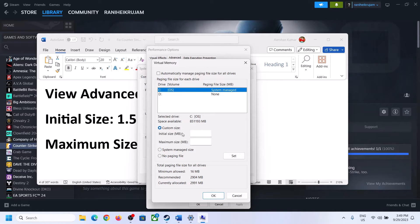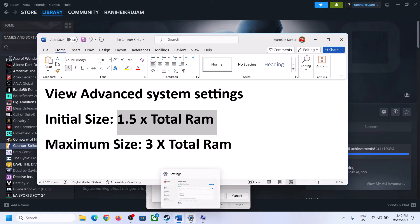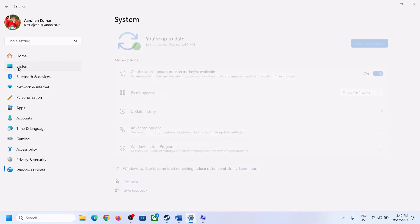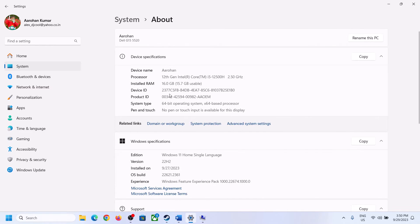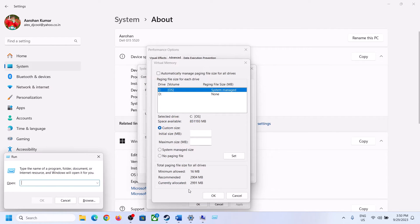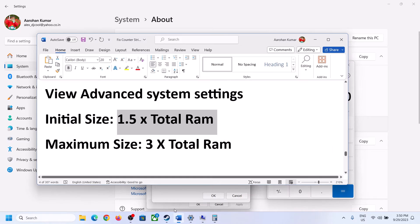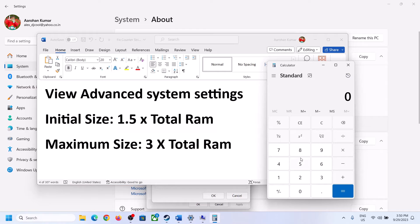Select the drive, put a check on Custom Size. For Initial Size, use 1.5 times your total RAM in megabytes. You can check your total RAM in Windows Settings under System > About. For example, with 16 GB of RAM, convert to megabytes by multiplying by 1024, giving 16384 MB.